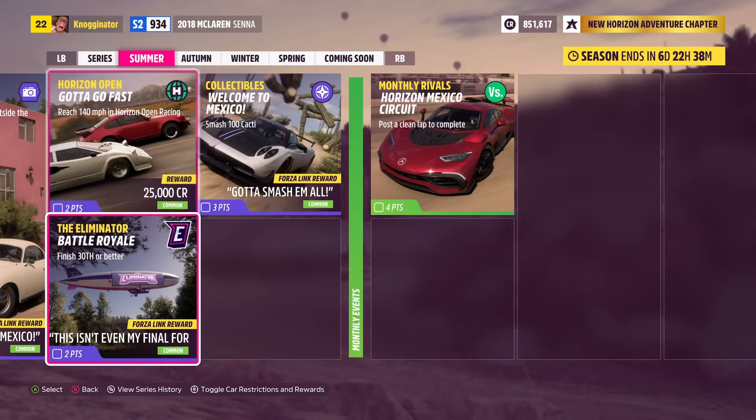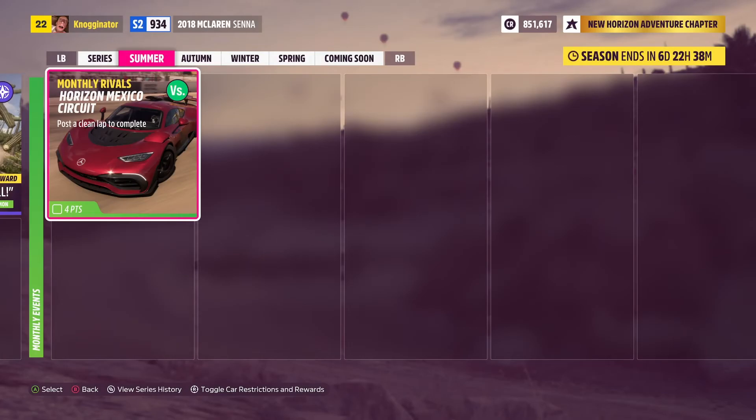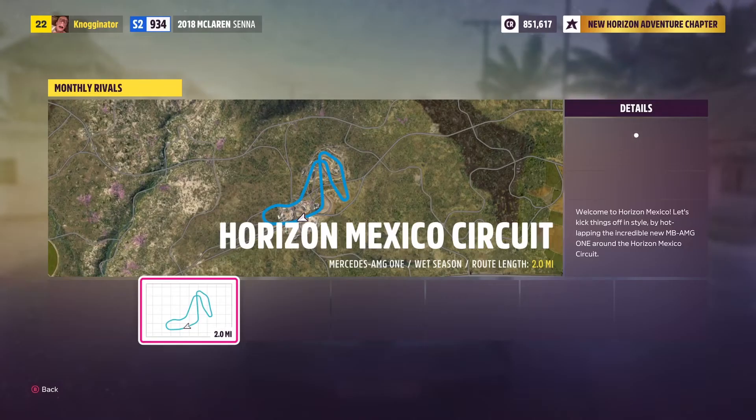140 miles an hour in multiplayer, 30th or better in the Eliminator — that gets you two points. Smash 100 cacti — that's easy. And then the Monthly Arrivals: you just have to post a clean lap.